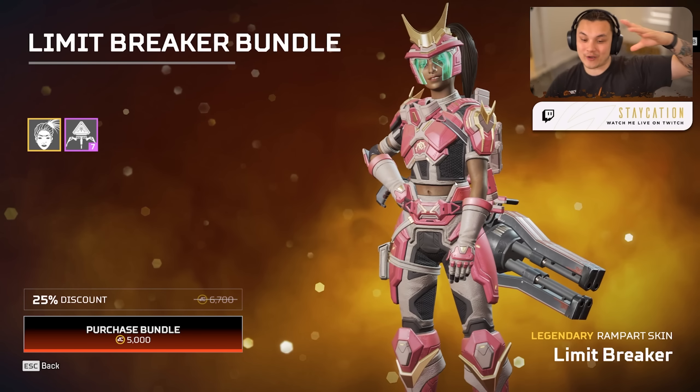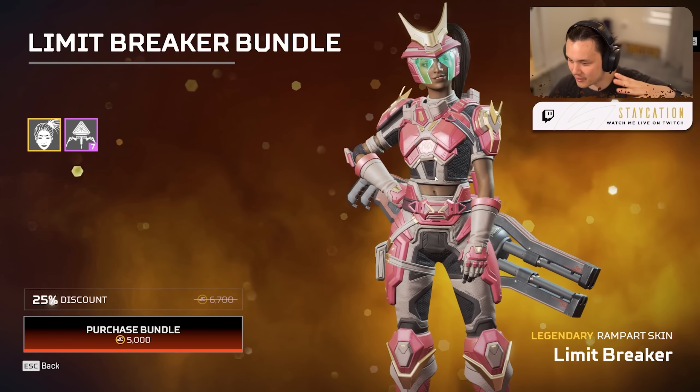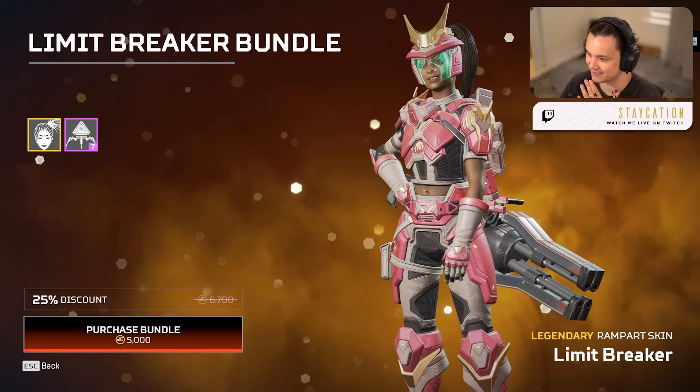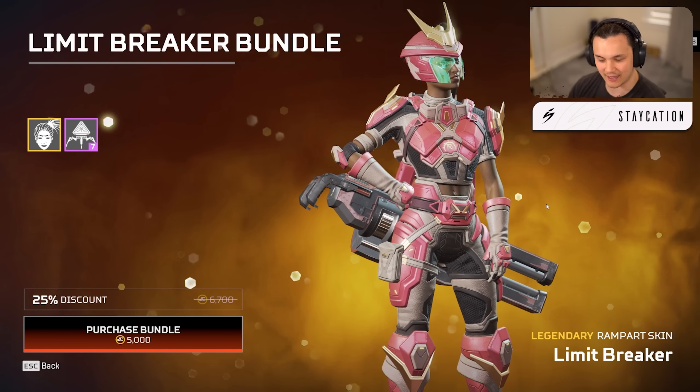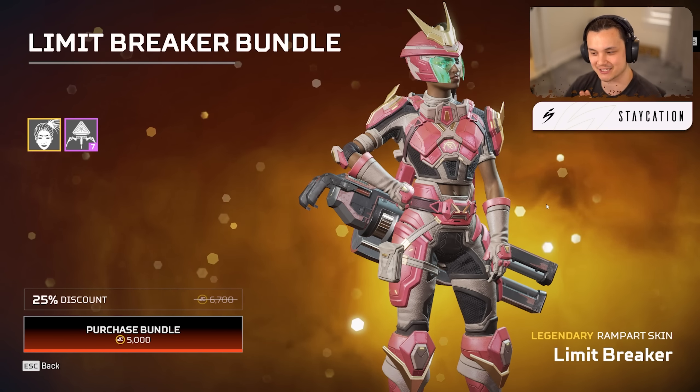Before I open the packs, I always go to the special offer section and open up the two bundles that come with it, because you end up saving coins in the end. So we'll just react to the first two skins — we got the Rain part, the Limit Breaker bundle.